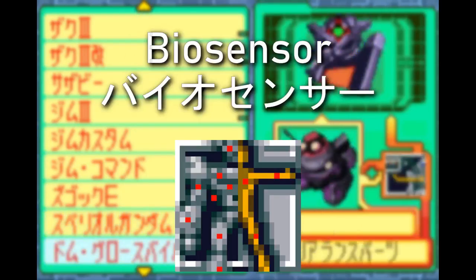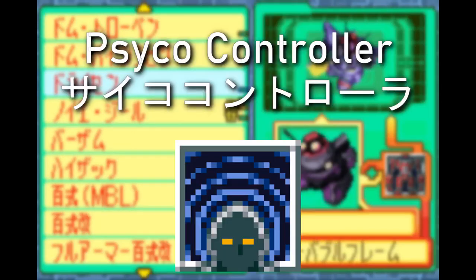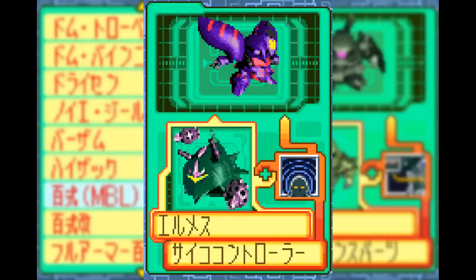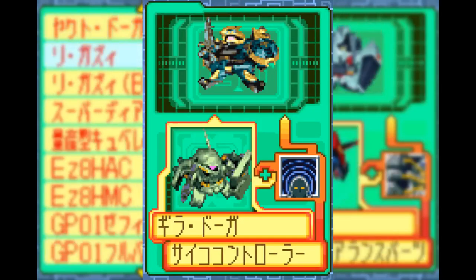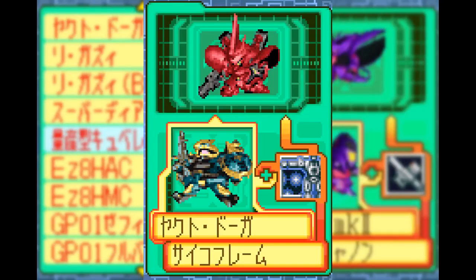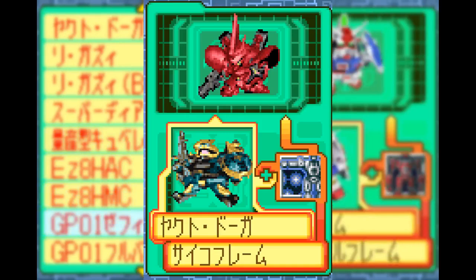Another single upgrade part is the Bio Sensor, letting you turn the golden Hyaku Shiki into a Zeta Gundam. The Psycho Controller is a part with two combination routes, making the Elmeth into a QUBELEY Mark II — the LPO-4 one — and the Geara Doga into a Jagd Doga, the Gyunei Guss one. On the off chance you want the Jagd Doga to ascend into a Lobster — i.e. the Sazabi — the Psycho Frame is a single upgrade part that does just that.